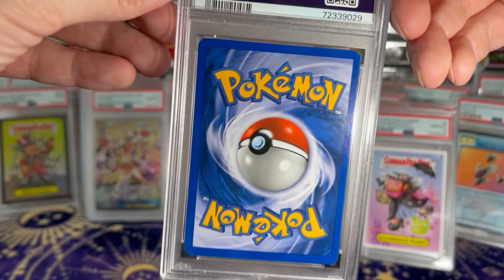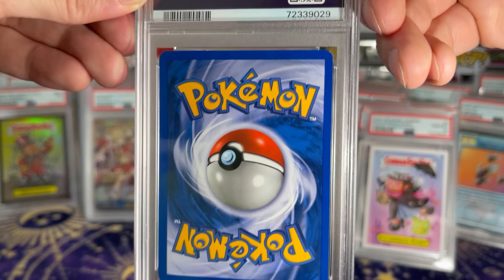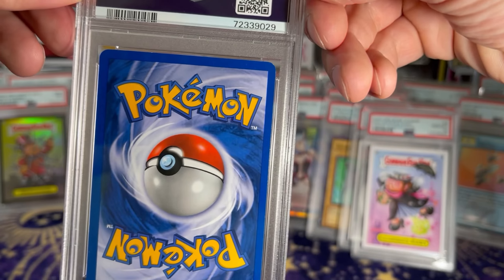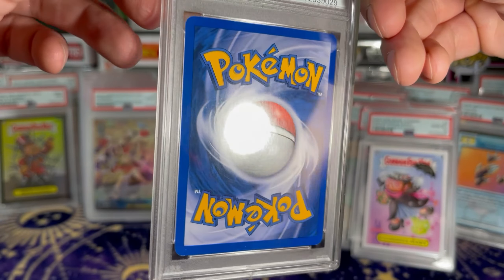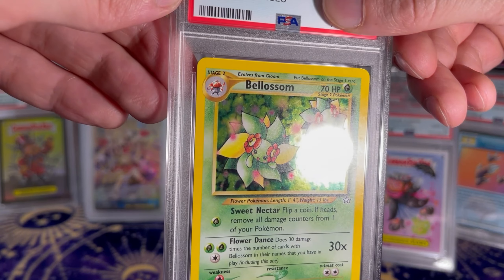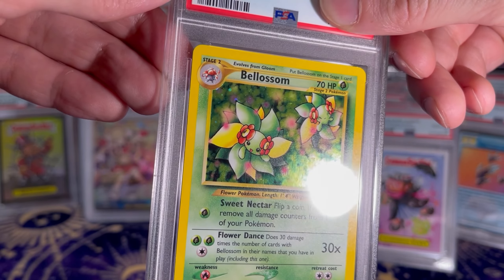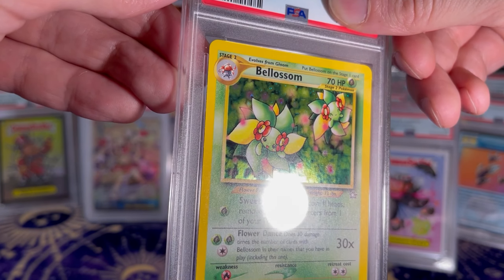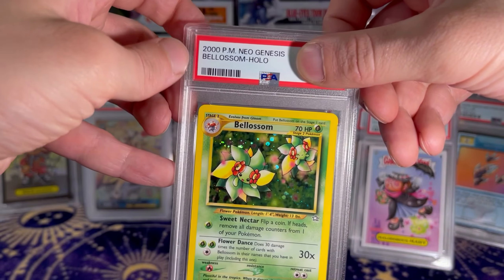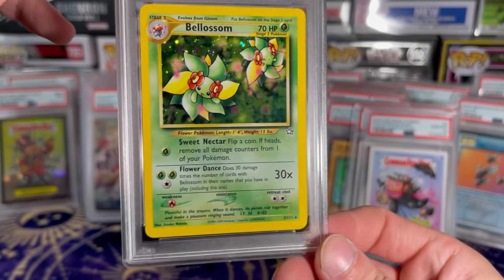And a Pokemon card. I can see some whitening down there, some nicks in the corner, it's a little shifted this way. The holo is pretty nice, got one little line there, a couple scratches. And we got an 8. I never do good with Pokemon.